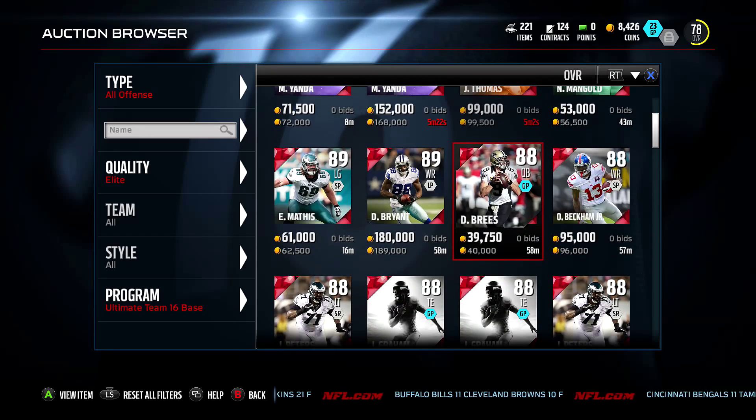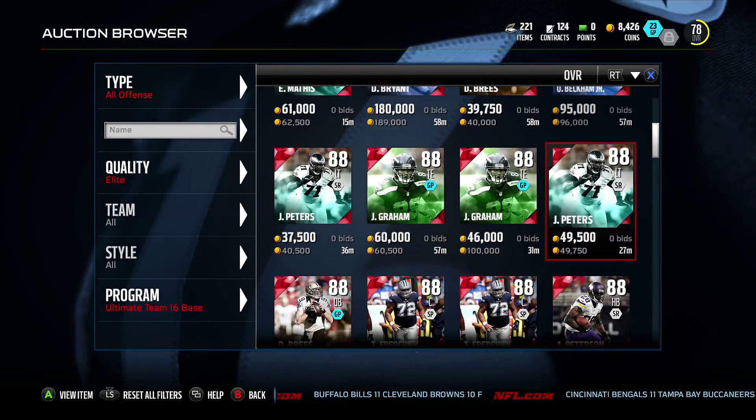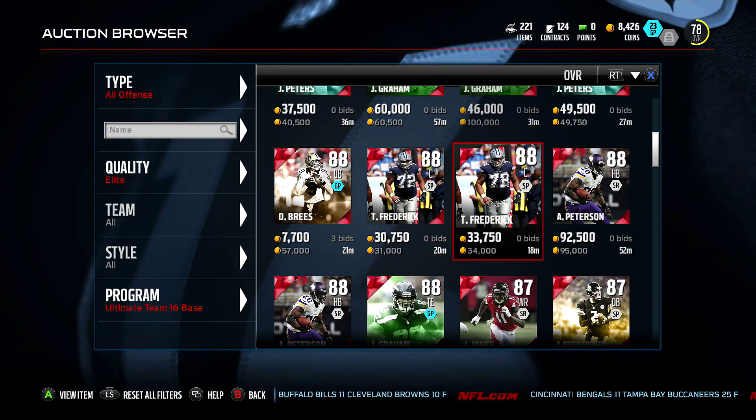Right here we're looking at offense — who we can get. There's not too many big names besides probably Rogers, Bryant, maybe Odell, Jimmy Graham, a big old Jimmy Graham.